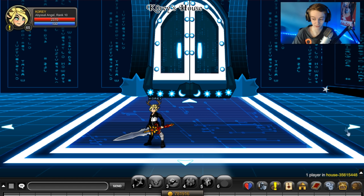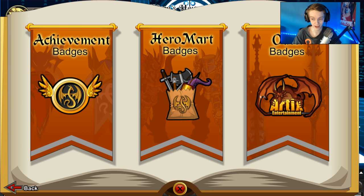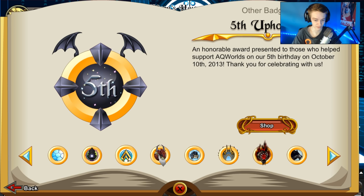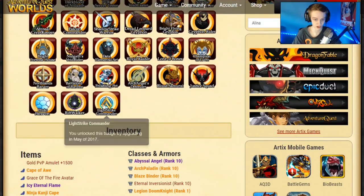Once you're in-game and you have your ACs or your membership or whatever, you will also have a new badge in your other badges. And once you scroll over, you find it. There it goes, and it looks exactly like that on your character page also.